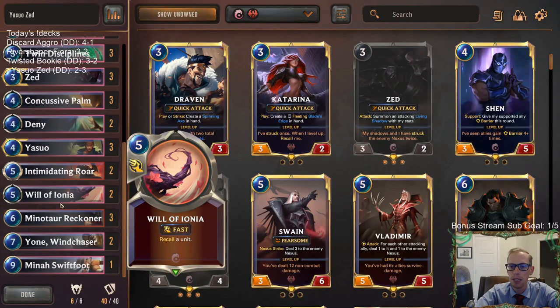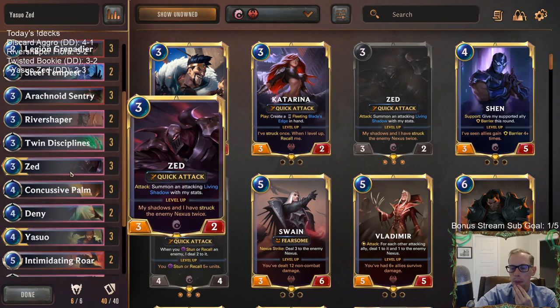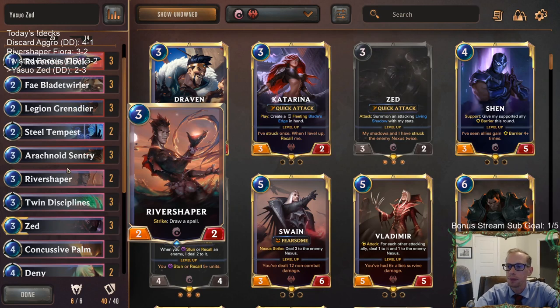We did run into two opponents that ran super hot. Our other loss was a longer game against Deep — we were close. Maybe I was playing around Ruination in that one, and maybe if I just didn't play around Ruination and was as aggressive as possible, we could have gotten that one. Didn't get to do too much with River Shaper — we just didn't draw it very much. It did look just fine whenever we did have it, looking better than Shadow Assassin.